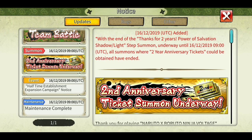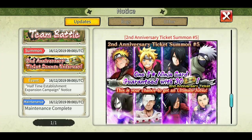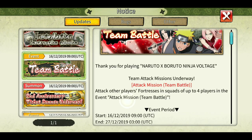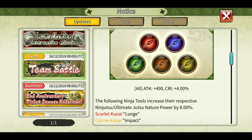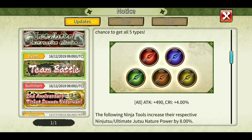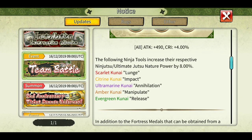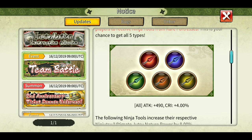Also, if you are still holding ticket summons from the step-up banner, you can now summon on these banners and get any ultimate. We are getting these kunais from team battle — no vest though, but we can get all these kunais from the team battle. If you guys don't know what color does what, I've already made a video on that so go check it out.